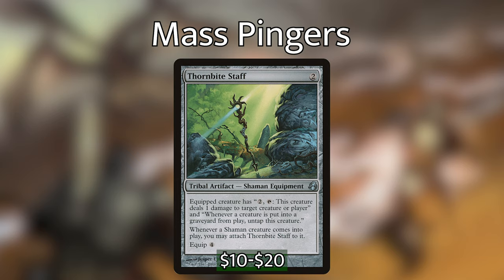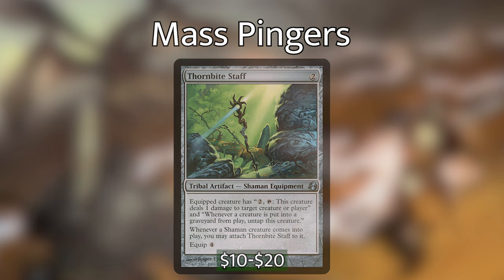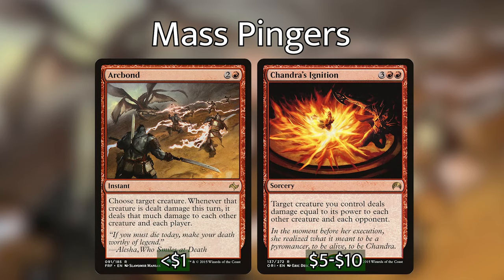Thornbite Staff works the same as the Sharpshooter except it's an equipment, so we need to attach it to something. The best target is one of our limited pingers from the previous section — since they only require tapping to ping, any one of them can be transformed into a Goblin Sharpshooter using the staff. There are even a couple that are shamans, which can bypass the equip cost. The last two cards are Arc Bond and Chandra's Ignition — these will both wipe the entire board rather than just be one-sided, which is less ideal but can still work in our favor if we have Zagrus out. Zagrus is probably the most likely target for either of these. Chandra's Ignition is a great win con, and so is Arc Bond, but be careful because that damage is also dealt to you.